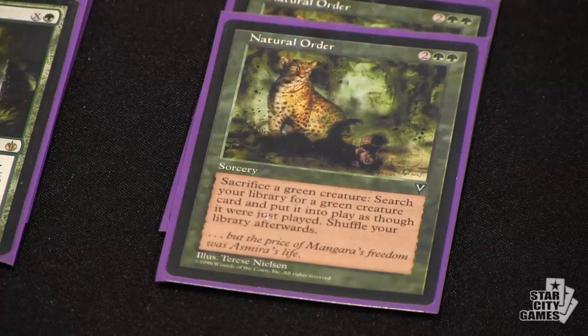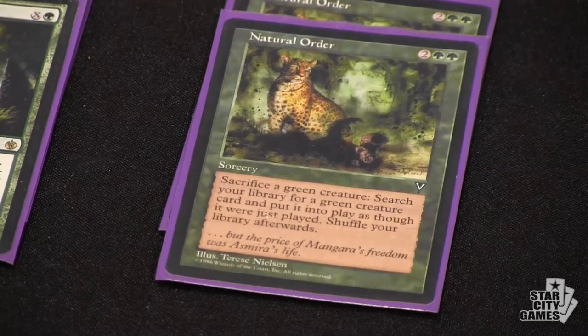It plays a little bit like Nick Fit. You've got Knight of the Reliquary in here, and you've got Natural Order as your only real combo piece. But mostly the idea is to get a Primeval Titan in play, or if you can't get a Primeval Titan in play, you said Mini Primeval Titan — as you nicknamed it — is almost as good.